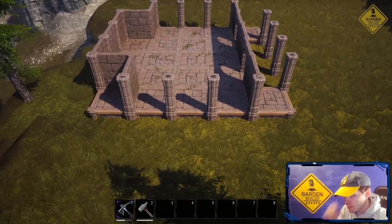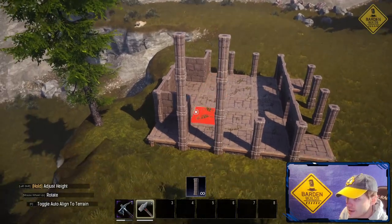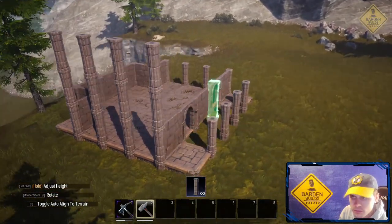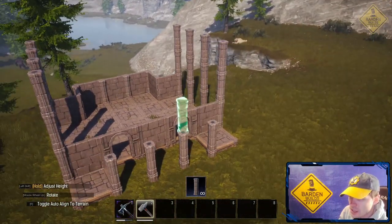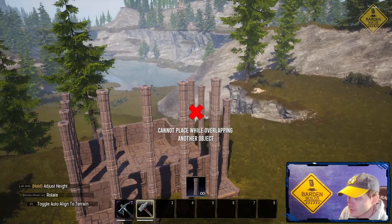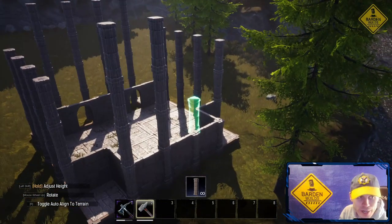Now from this part, we're gonna build up the pillars — they're gonna be three high. Starting from here, not counting the ones in the ground, so it's gonna be one, two, three, all the way across. We're gonna do this on both sides. And then the ones up front look like those are gonna be four high. I want to say the back ones are probably gonna be the same, so we're just gonna build those up as well. If worst comes to worst, we can always delete them.